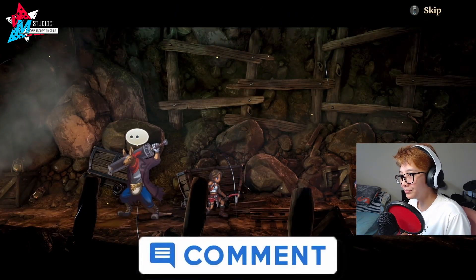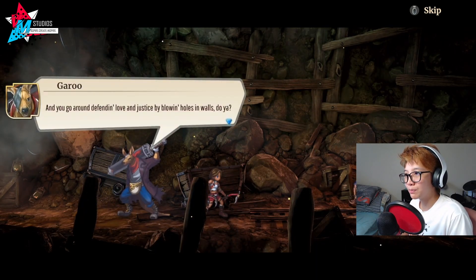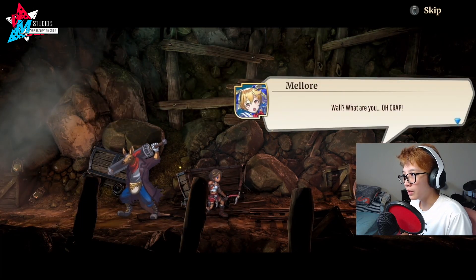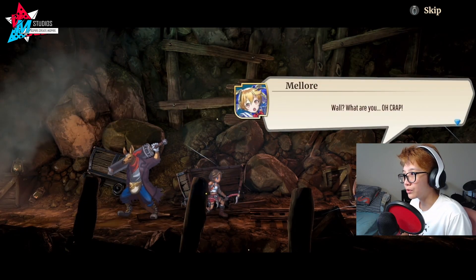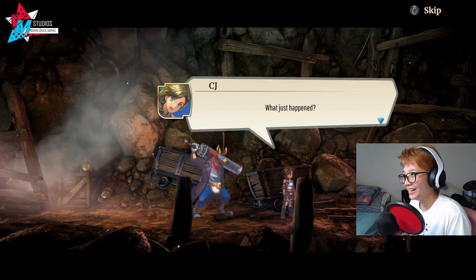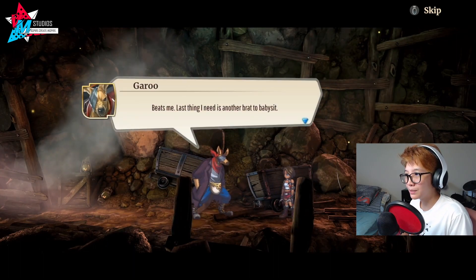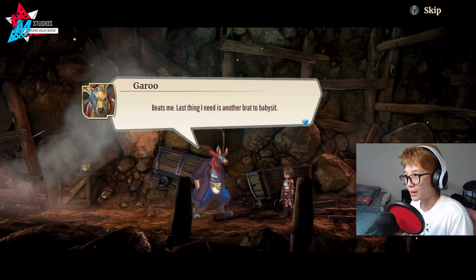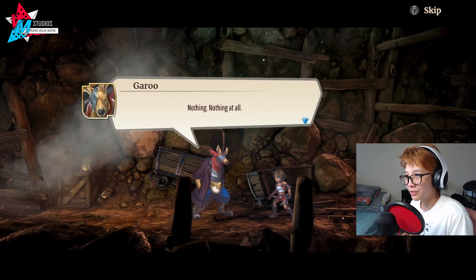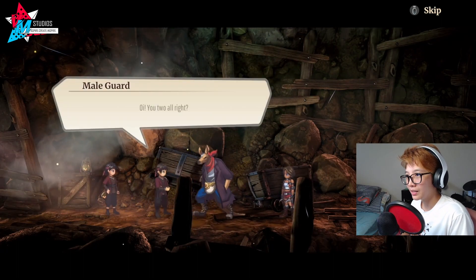'And you go around defending love and justice by blowing holes in walls, do ya?' Then she runs off. 'What just happened?' 'Beats me. Last thing I need is another brat to babysit.' 'What was that?' 'Nothing at all.' 'Oi, you two alright? What happened? What was that noise?'